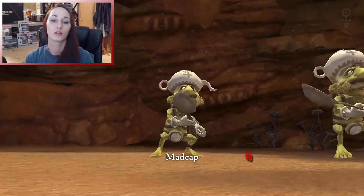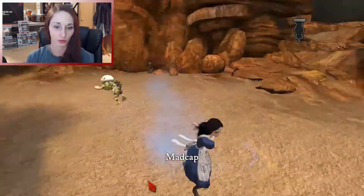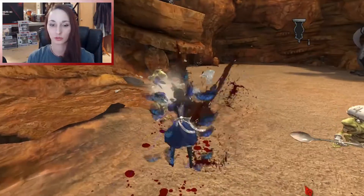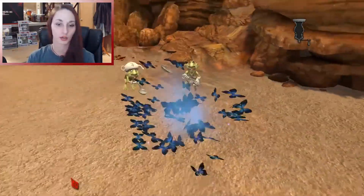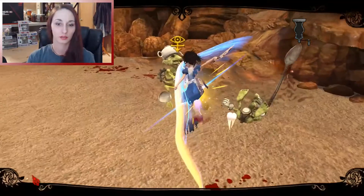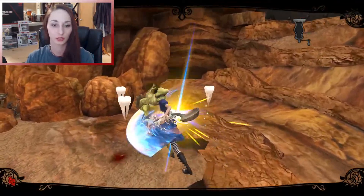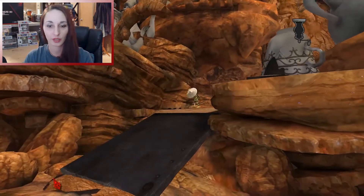Madcaps, okay. So these guys are pretty simple. I'll just run up to him, get him a time or two. Make sure you dash out of the way. Control to target them. Alright, grab those teeth and — oh, the bridge is down, okay.